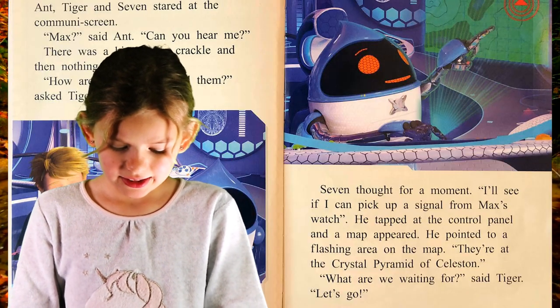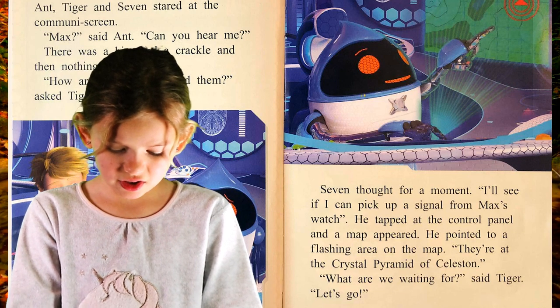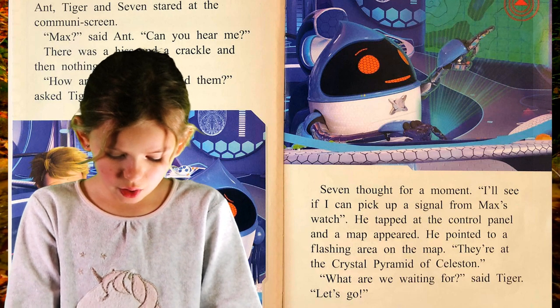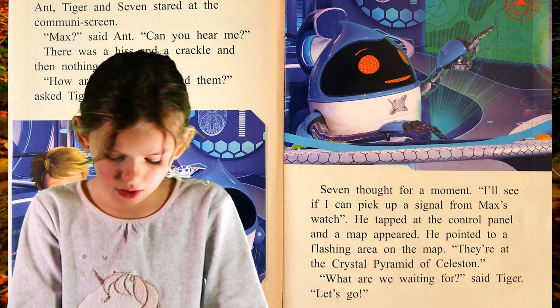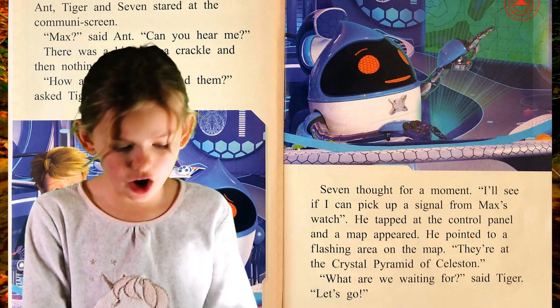Seven thought for a moment. I'll see if I can pick up a signal from Max's watch. He tapped at the control panel and the map appeared. He pointed to a flashing area on the map. There is the Crystal Pyramid of Celestan. What are we waiting for? said Tiger. Let's go!